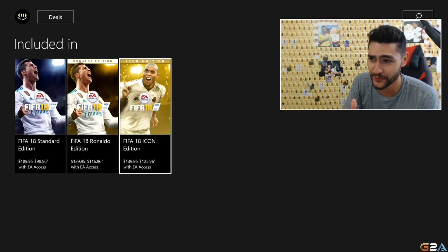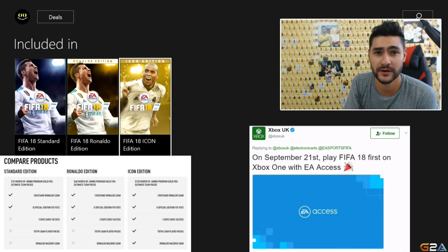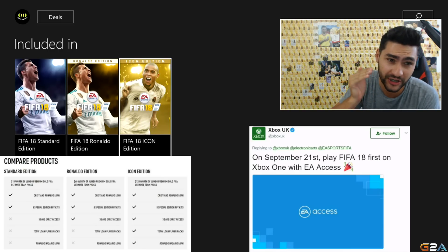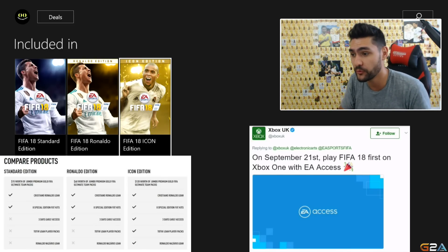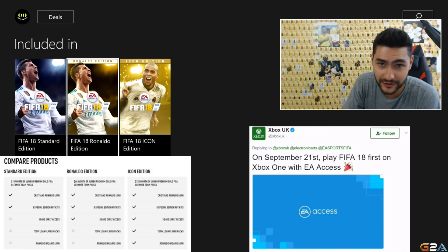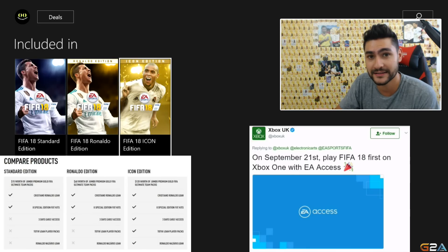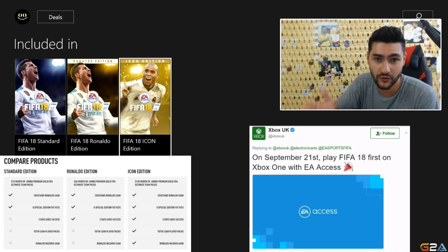Just to make a quick recap of how the release of FIFA 18 will work: we've got the Early Access for Xbox One users and for Origin users that starts on 21 September. If you've bought the FIFA 18 Icon Edition or the FIFA 18 Ronaldo Edition, you're going to get the game three days earlier, prior to the official launch.